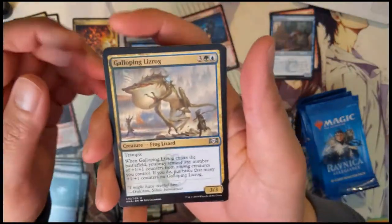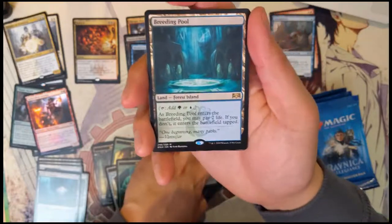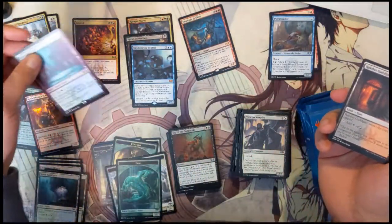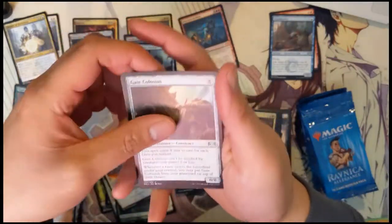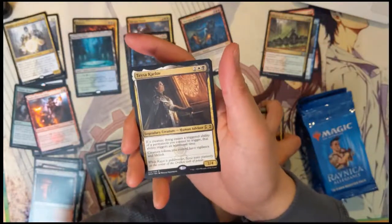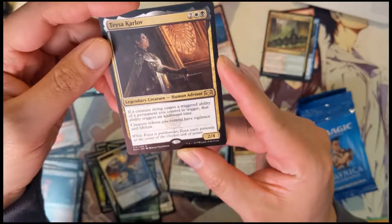Galloping Lizrog, Wilderness Reclamation, Cry of the Carnarium, and then our next rare land — the green blue Breeding Pool! That looks like one of the better ones. Gate Colossus, Rhythm of the Wild, Resolute Watchdog, and then Teysa Karlov: if a creature dying causes an ability of a permanent you control to trigger, that ability triggers an additional time. Creature tokens you control have vigilance and lifelink.